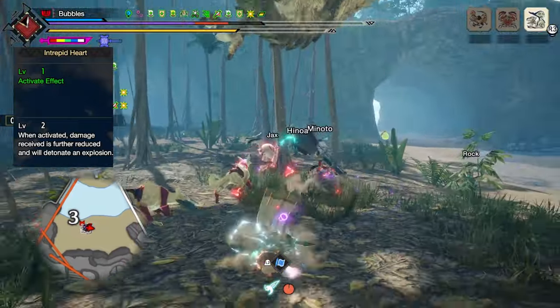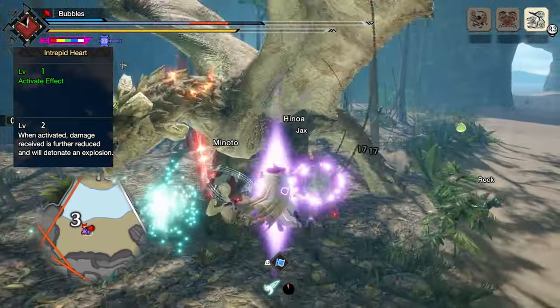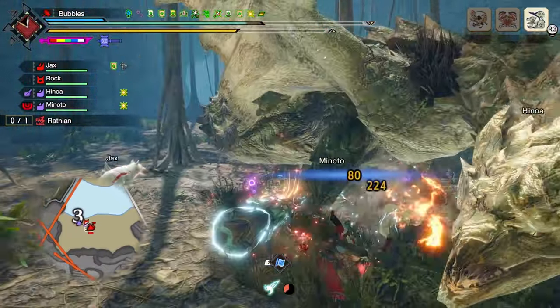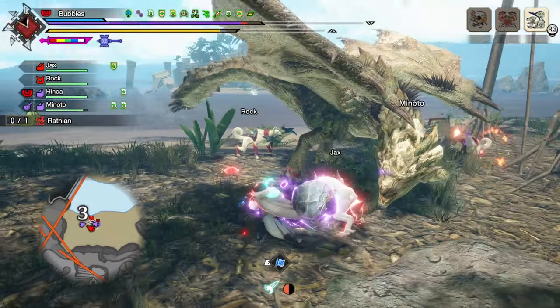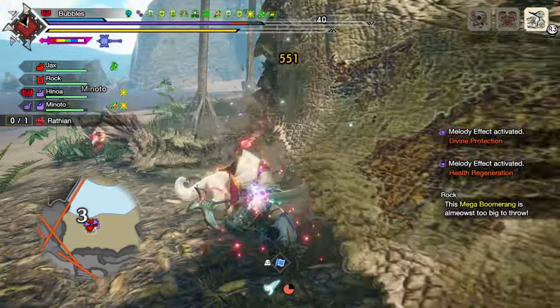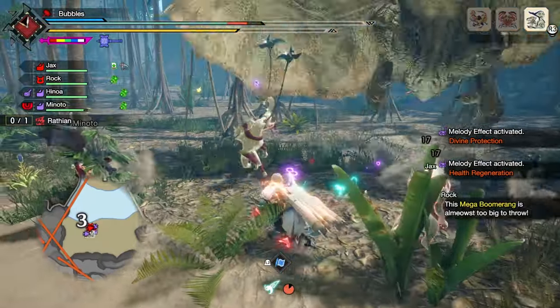And finally, Intrepid Heart at level 1. Upon building up this meter, the next hit you take won't stagger you and will deal half damage. This is particularly useful to keep Powder Mantle from being broken too early, and we can create monster openings that were previously unpunishable.